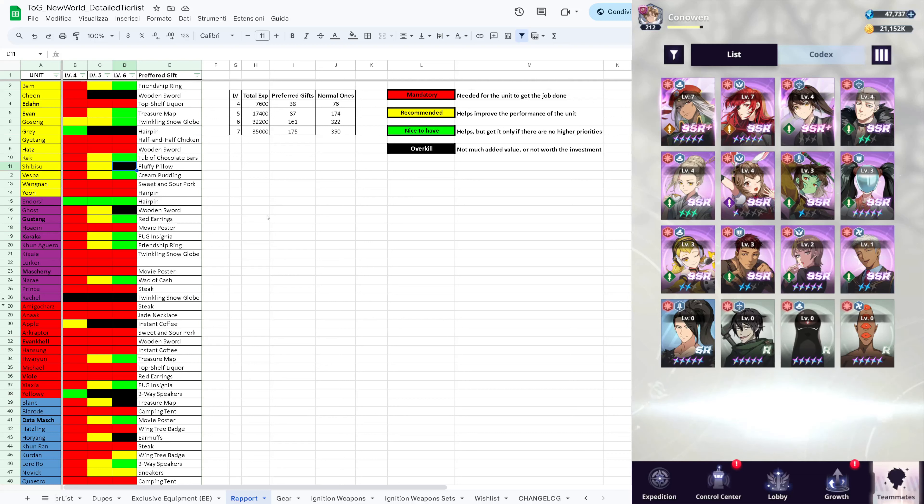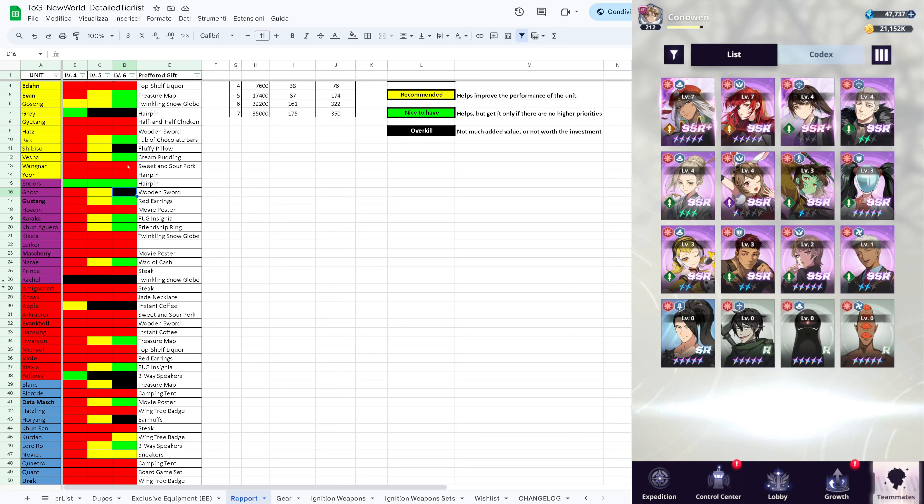Shibisu is only used in boss fights, but the reason his evasion is more important than Cheonwa or Apple is that he often dies at the beginning of the boss fight - he's one of the units that most of the time is dead before everyone else has even cast their ultimate. Without evasion and some defense this guy won't even get to cast his special skill. The accuracy on the other hand isn't necessary because his ultimate just targets a unit and provides buffs to allies that hit that unit - you don't need accuracy, it's overkill.